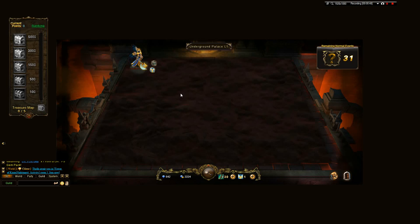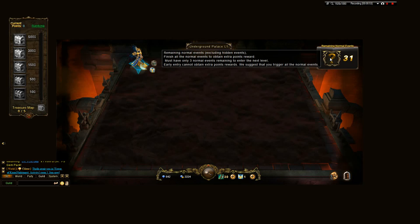The only way you can exit if stuck is by restarting the game. So that's how awesome that is. First time Underground Palace — let's go over all the different parts.